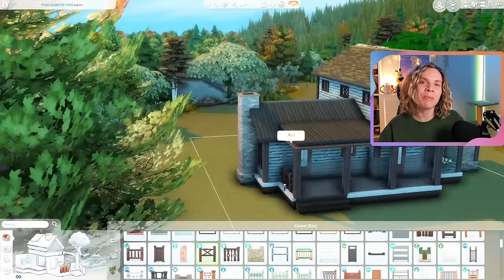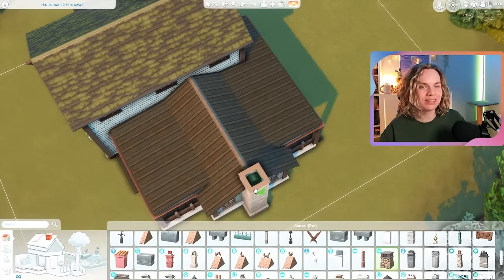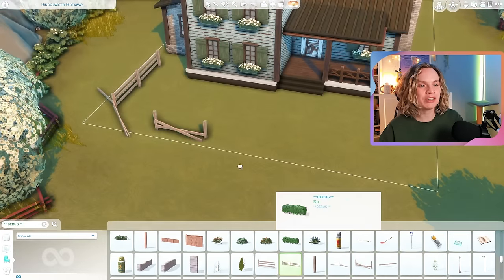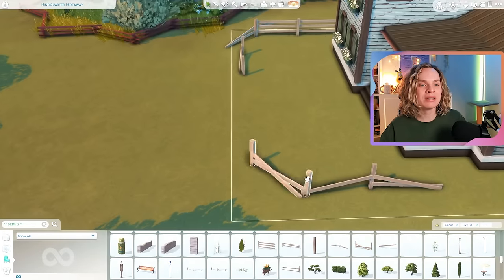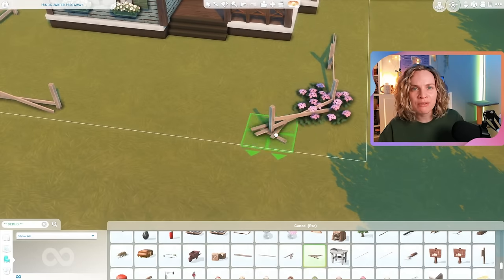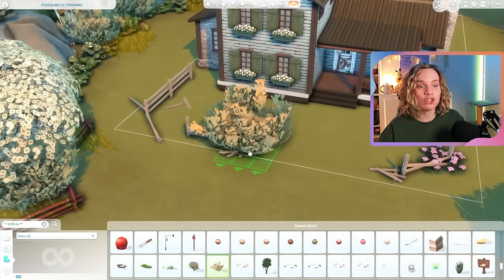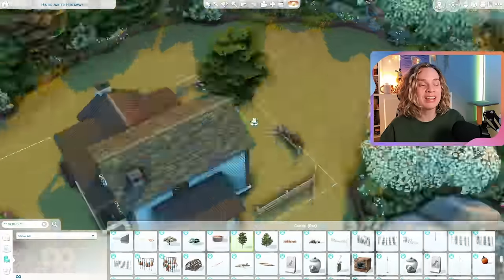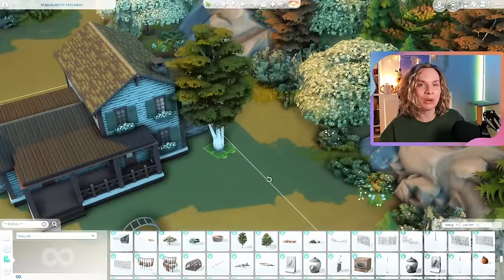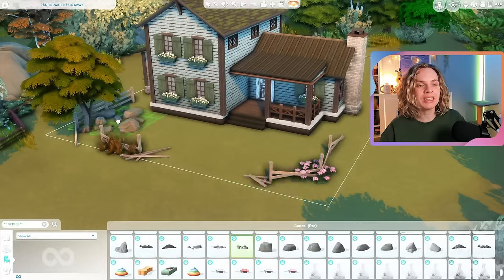Overall this place could use some TLC — it definitely needs a little bit of a paint job here and there. I had a lot of fun with the mold decorations and stains, so I put a whole bunch of mold and other suspicious little stains on the walls and floors. I didn't want this house to be completely disgusting — no trash everywhere — just a fixer-upper that needs some love, a paint job, and some renovations. You can also tell by the bathrooms: they're not very nice but they are functional, and I used the cheapest stuff to keep the cost down.